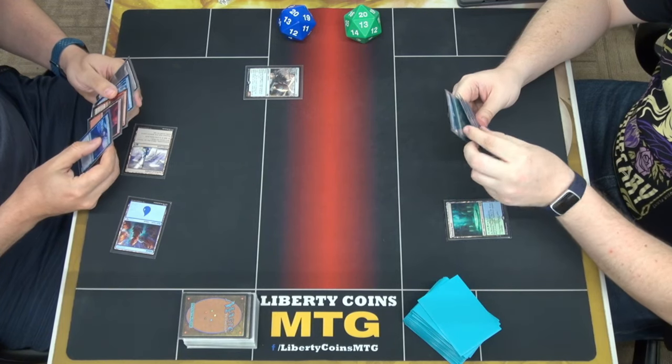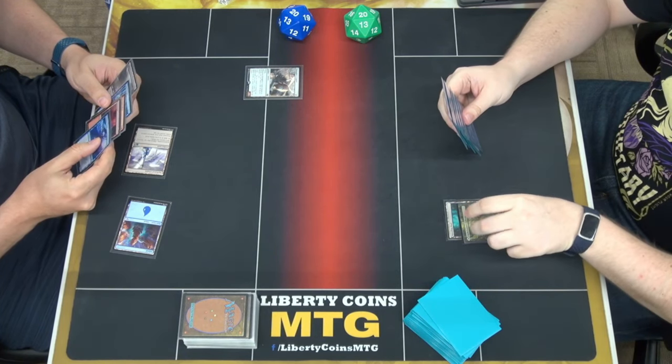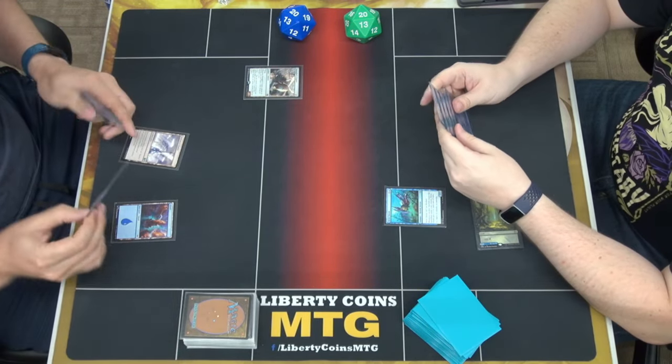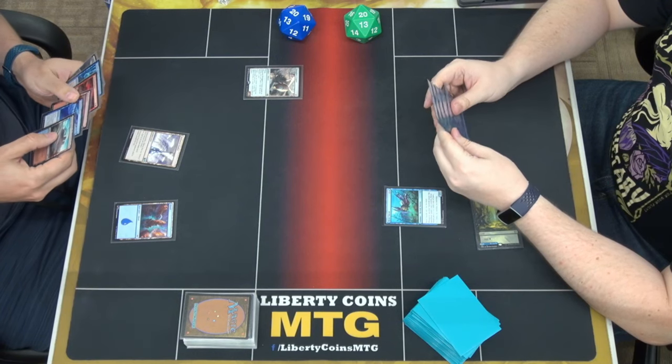I'll cast Omniscience and make a 10/10 shark. Forest. Apart from the trail pathway. Tap two. River Sneak. Pass turn. Can't revive. I'll do it again — a 3/3 and a 10/10.